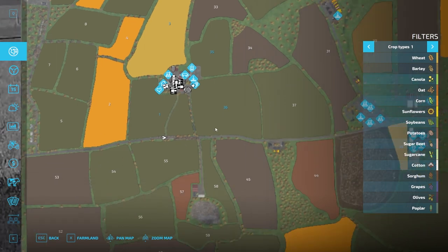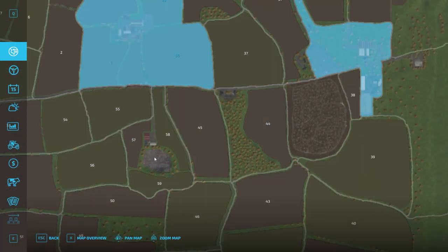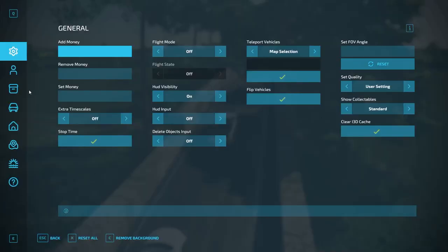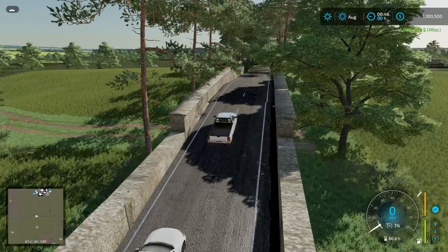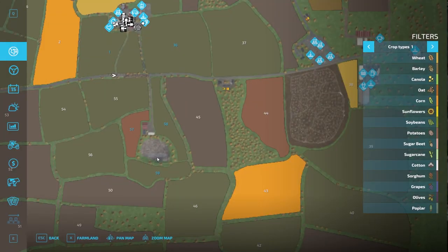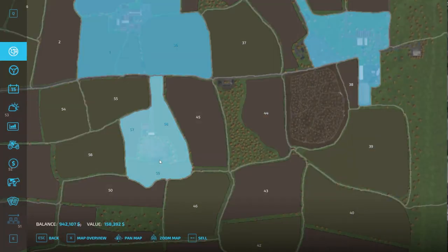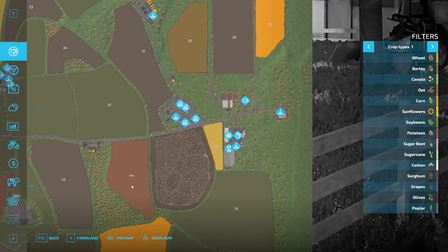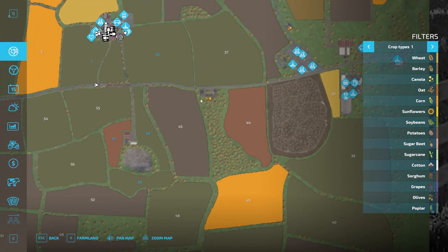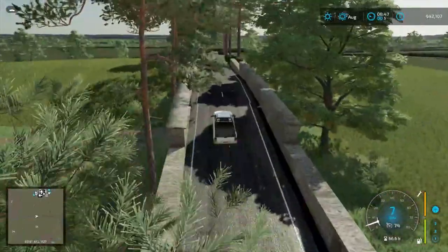We're driving out this way. I added in some money to see what's going on with some of this stuff. There looked like there could be something down there — just more fields, so I'll sell that back off. There is something going on down there so I do want to drive around and see it.